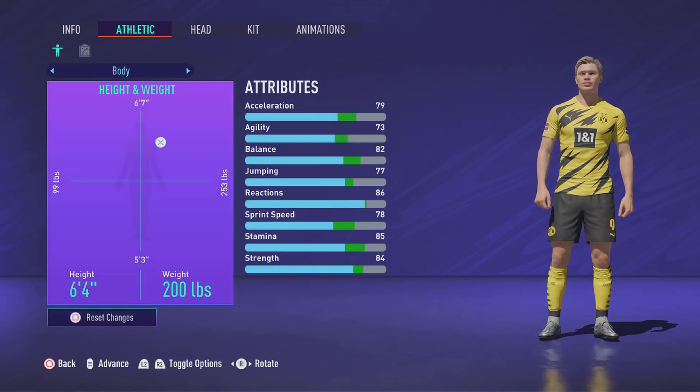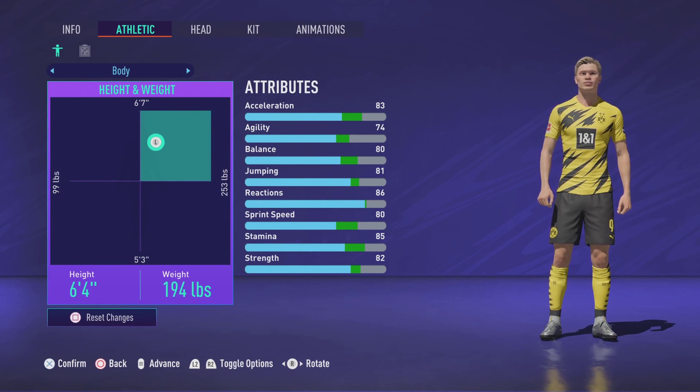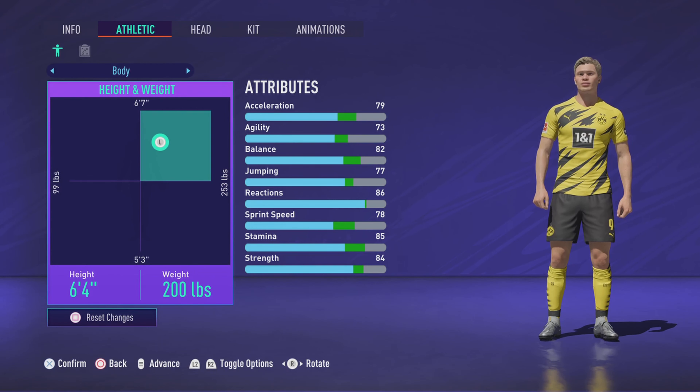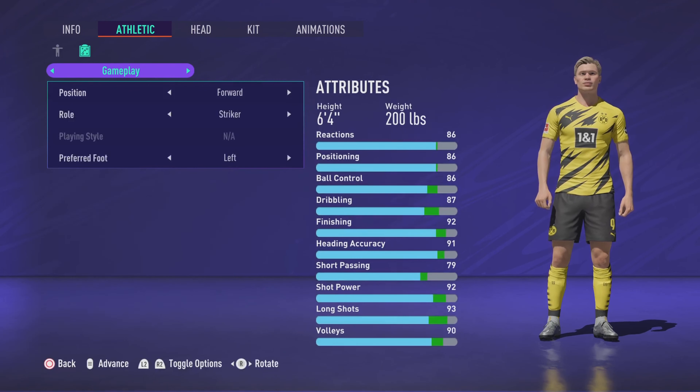He is 6'4" and about 194 pounds, but if you drop it down to 194 and then go up to about 200, he has this little increase in his body figure. I really like that increase because that's what he looks like in real life, so we've knocked that up to 200. Then go into gameplay — forward, striker, preferred left foot.